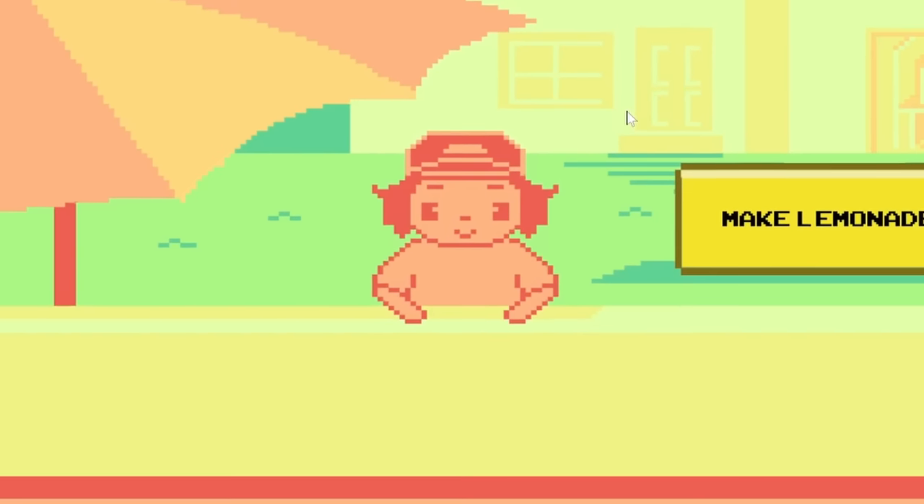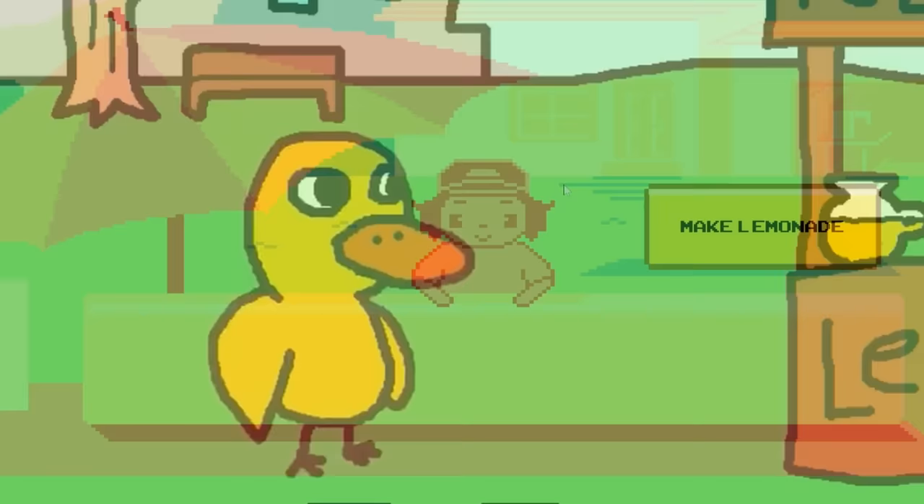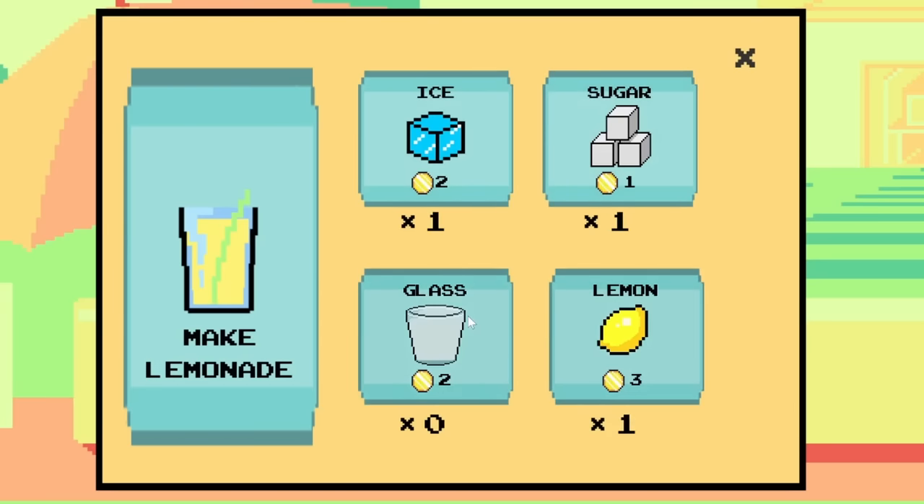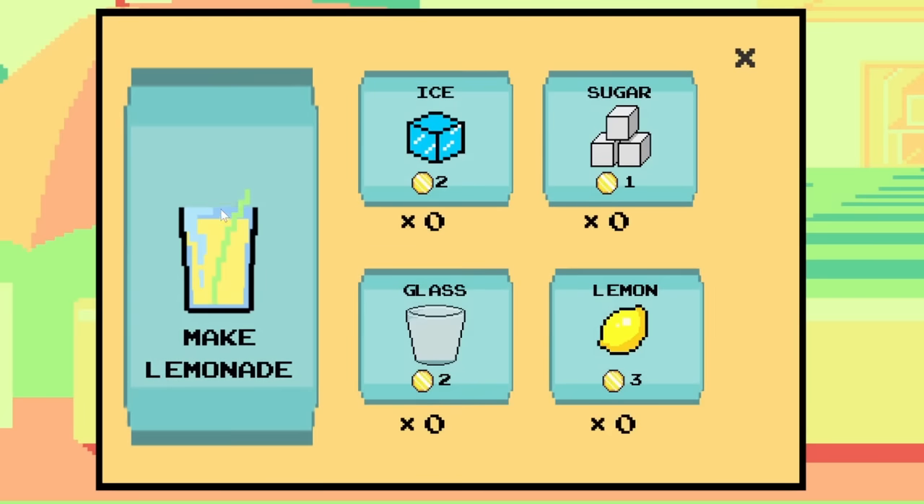Today we're starting our journey of capitalism with making some lemonade. Surely this won't have a dark twist at the end. But to make some lemonade, we need to buy the ingredients. So we get some ice, sugar, lemon, roast beef, some chicken, a pizza, and a glass to put it in, and then we can make lemonade.